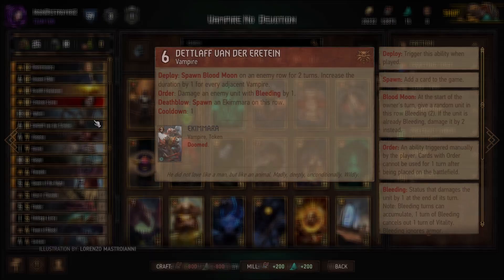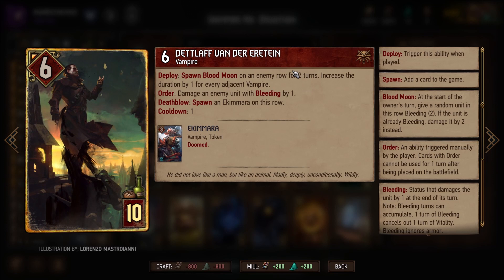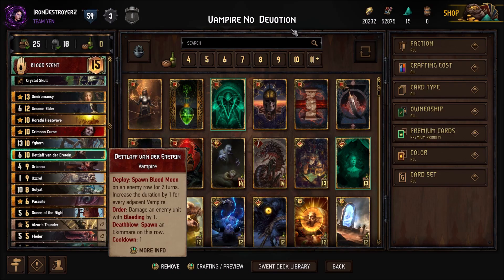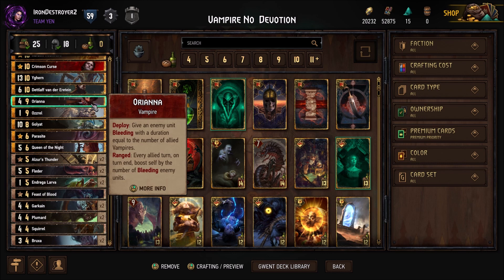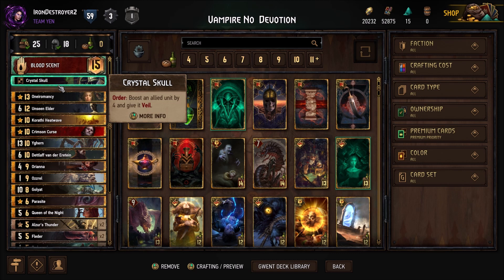Deadloaf got a buff — the spawn Blood Moon in enemy row is now 2 turns plus 1 for each adjacent vampire, so it goes up to 4 instead of 3. It's less bad if you don't have 2 vampires next to him. The main thing would be Unseen Elder going to a 6, because I was playing Carapace before since at 5 points Unseen Elder gets removed too easily. So I decided we could actually try out Blood Scent because we don't need the Carapace.